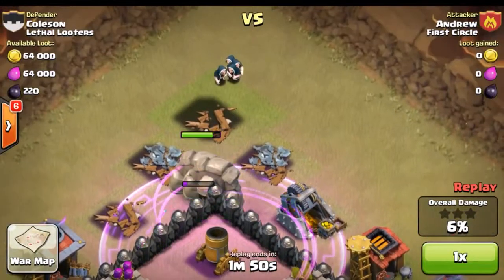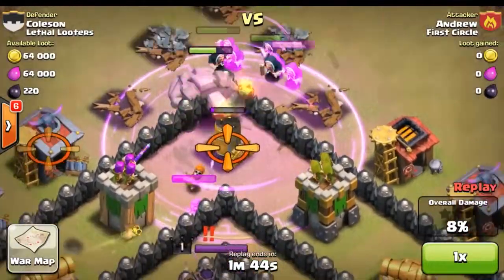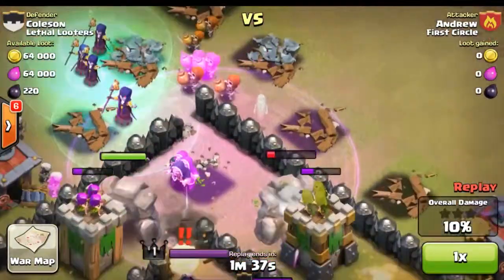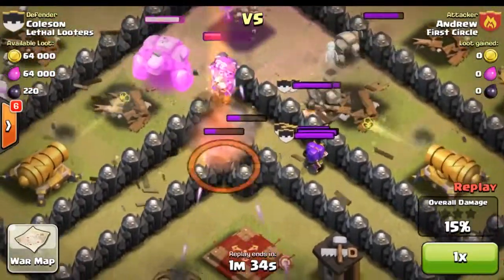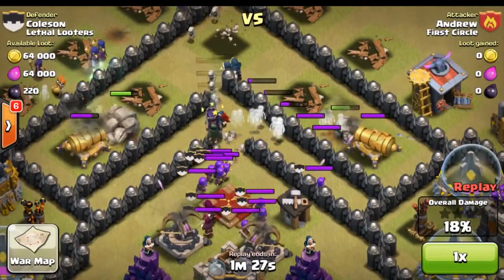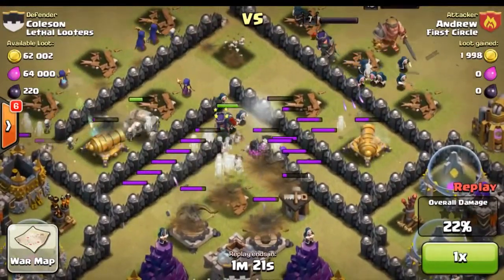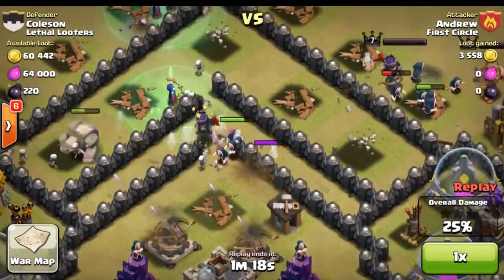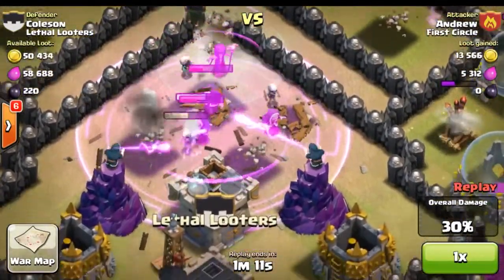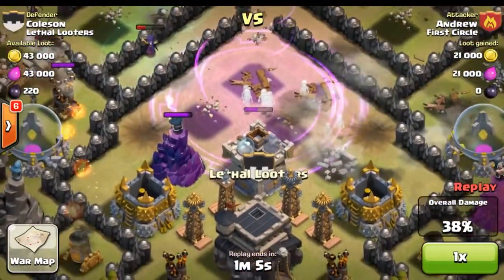He puts down a rage spell, puts down some wizards, and here come more wall breakers — but he lost them. The queen shoots them down — not even a single hit on my walls. Here comes the wall breaker horde making its way toward the center and he finally has enough to break through that last compartment. After using I don't even know how many wall breakers, a little too late — the clan castle troops are out. A lightning spell hits the clan castle troops but doesn't do much damage. We still have both of our Archer Queens completely annihilating these wizards and once they get close enough to our wizard towers it's pretty much death. He drops down a rage spell thinking that's a good idea, but against two level seven wizard towers it's not gonna do much.